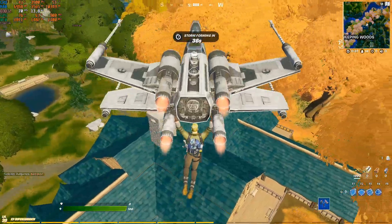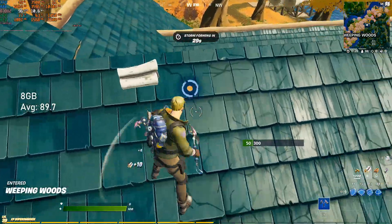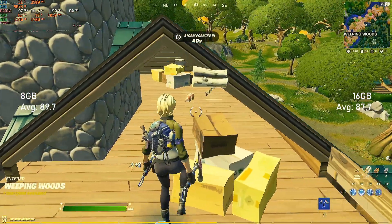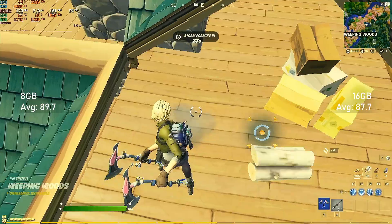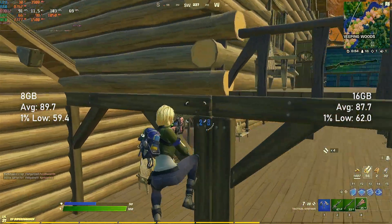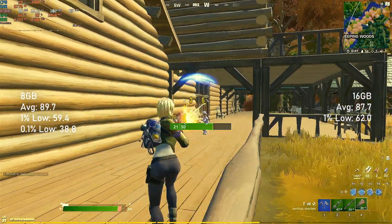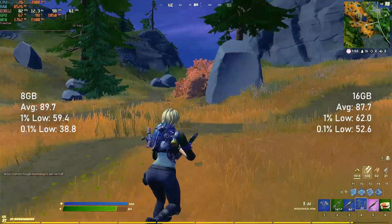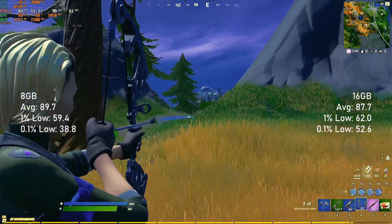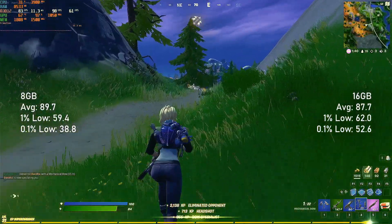Using my standard 8GB kit of RAM, Fortnite scored an average of 89fps and 1% lows of 59. Switching out the 8GB kit for 16GB had little to no obvious effect on the game's performance. Averages dropped slightly to 87, though that's close enough to be simply attributed to run-to-run variance. 1% lows climbed to 62 — again a margin-of-error level difference. There was, however, a noticeable increase in 0.1% lows, climbing from less than 40fps with 8GB to over 50fps with 16. If you're serious about your Fortnite, 16GB should be a no-brainer, but I think the average player needn't worry themselves about upgrading to 16GB just yet.